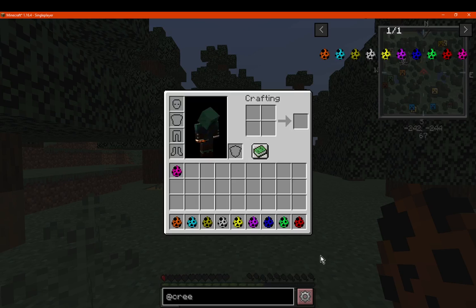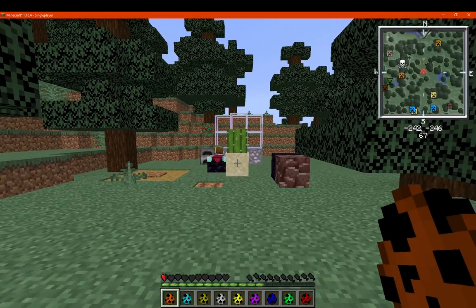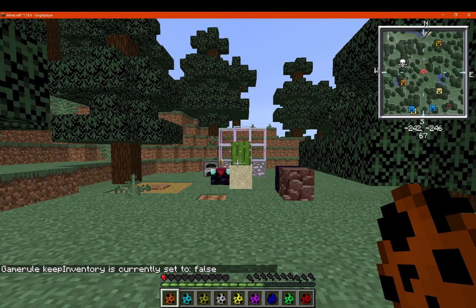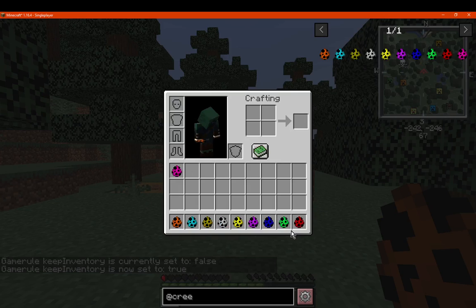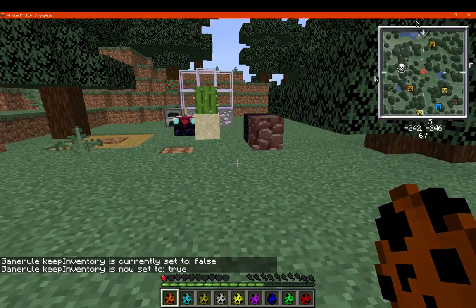We've got the mod's creepers here and we'll just spawn them in and see what happens. I may want to keep inventory here because I know I'm not going to have this stuff on me. And since we're showing multiple, probably a good idea. I'm not going to bother about my health or hunger — it'll completely reset anyways.